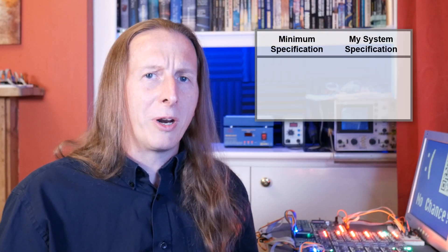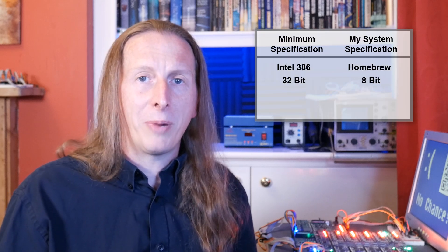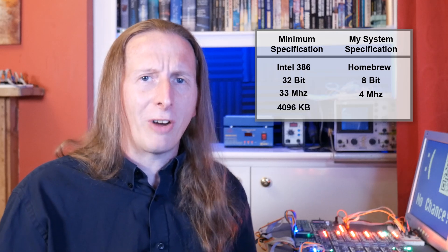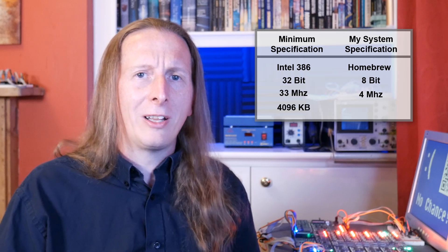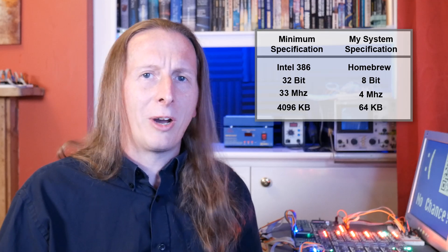How close can we get? The minimum spec for Doom when it was originally released was an 80386 processor — that's a 32-bit part — with 4 megabytes of memory, and most systems actually recommended 8 megabytes. That's vastly more than I've got. I've got 64 kilobytes of RAM.